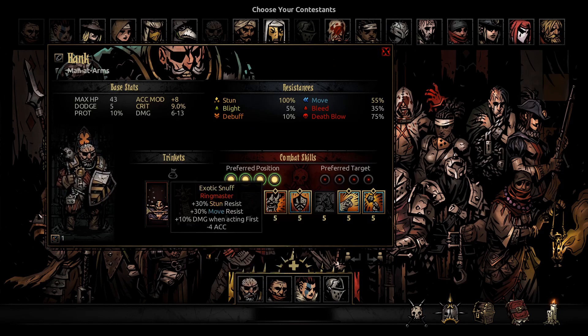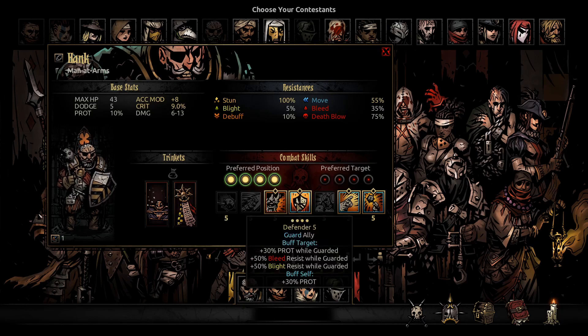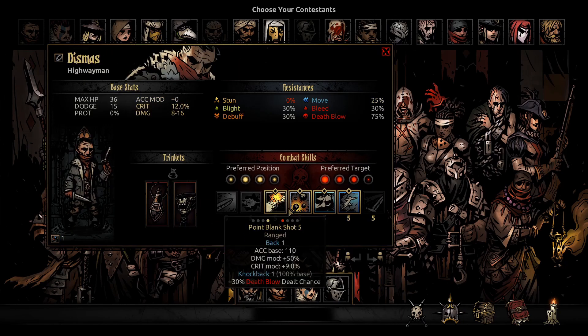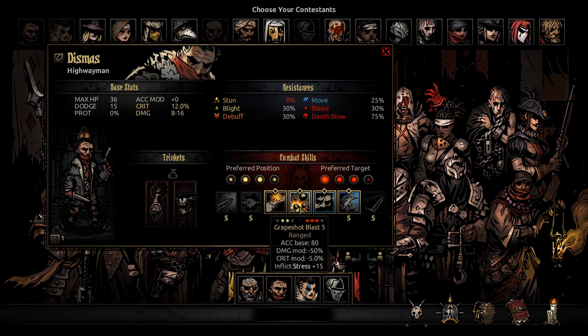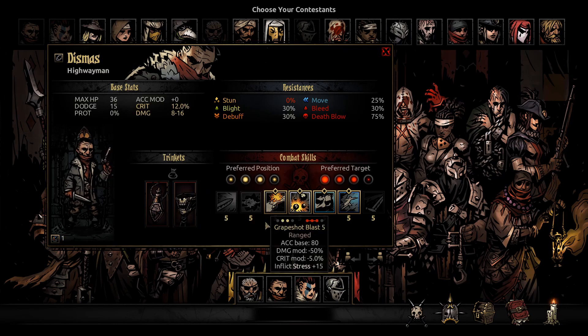We got a support Man-at-Arms in the back. His job is going to be guarding the Highwayman. We're going all-in with the Grapeshot Blast build here. This will help with the very poor accuracy of Grapeshot Blast — 80 base. And this will help with some more damage, crit, and distress. Going to be insane.